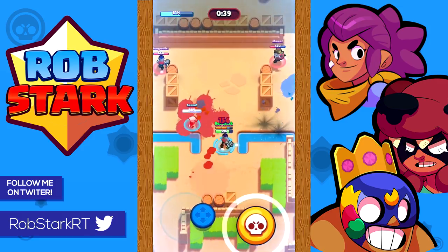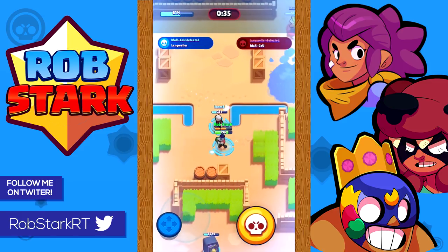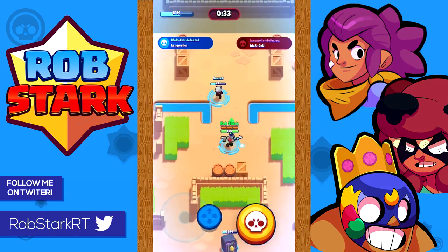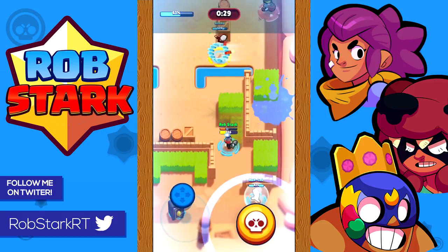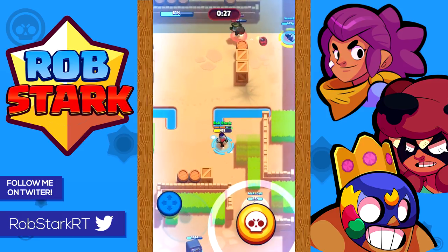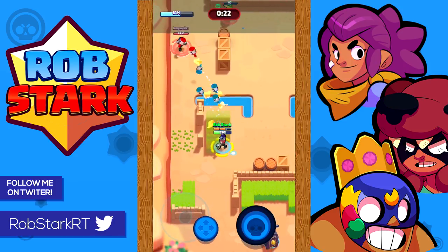As Dynamite in Heist, he's good with Crow and Colt, or Ricochet instead of Colt — Dynamite pairs especially well with Ricochet since Dynamite can open up walls for Ricochet. If you don't have Crow you can use Brock or Bull.